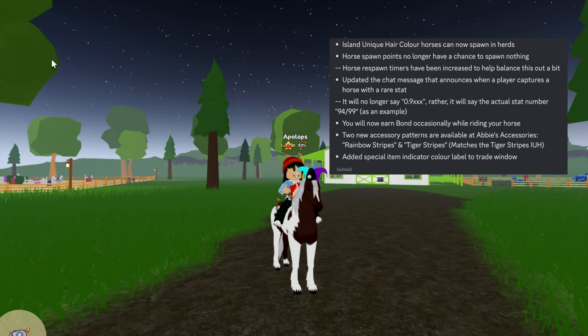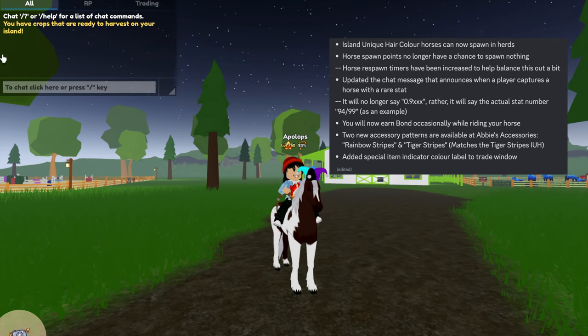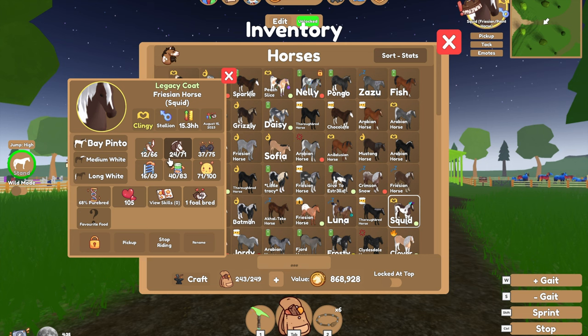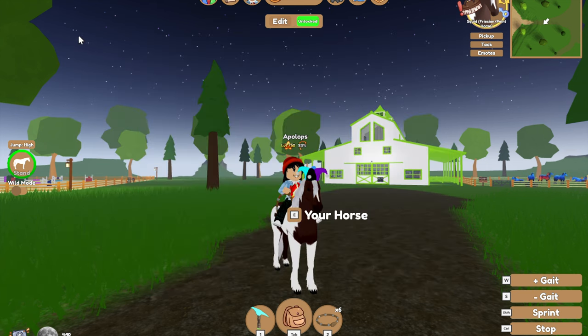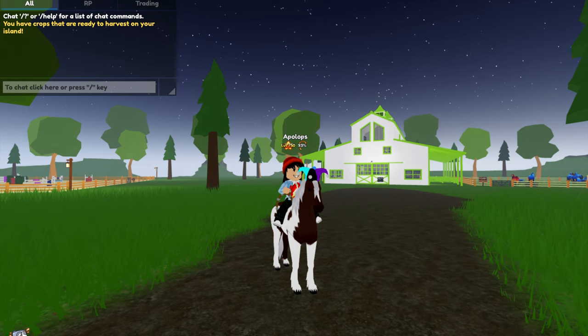They have updated the chat message that announces when a player captures a horse with a rare stat. When you catch a horse it usually comes up in blue writing saying a player caught a horse with a rare stat like 0.9-something. Now it will say the actual stat number — for example, it would say 94 over 99, shown as a fraction rather than a decimal. I think this makes it a bit easier for people to understand because I never understood the 0.996 percent thing.